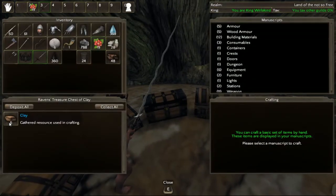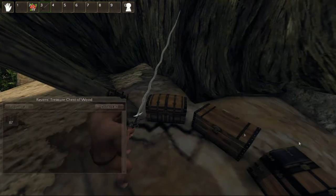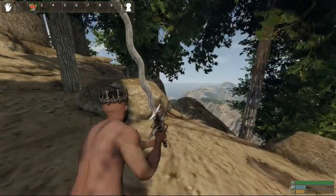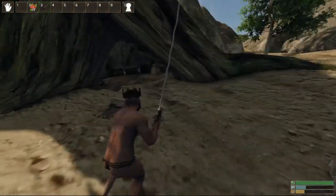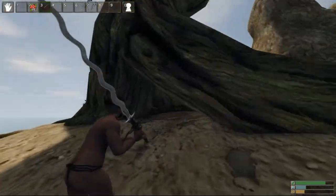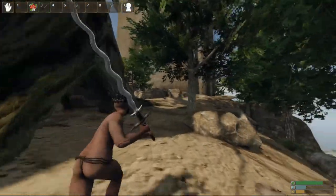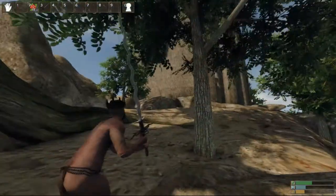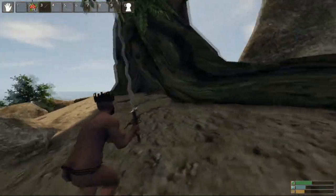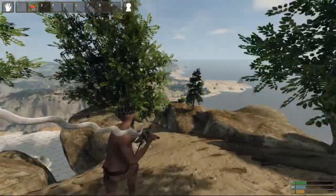Each chest holds an item individually — they all fill up individually, so one would be for wood, clay, stone, iron, and so on. But these can be raided if somebody gets past your defenses; they can break into these. So you've got to be really careful setting up your base and making sure nobody gets in here. This is how you become king and how you defend your base. Your crown, your sword, and your king's vault are right there — all the loot collected from your villagers.